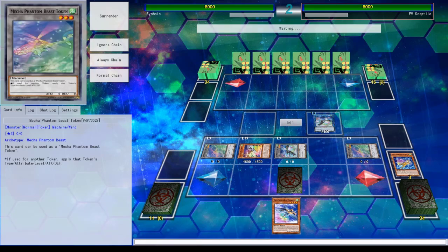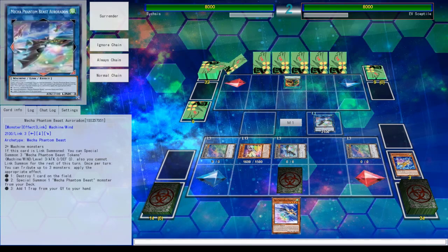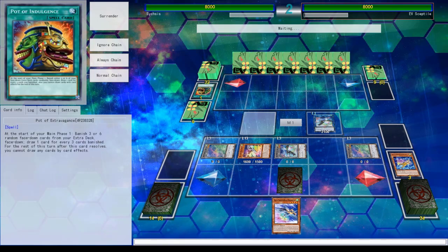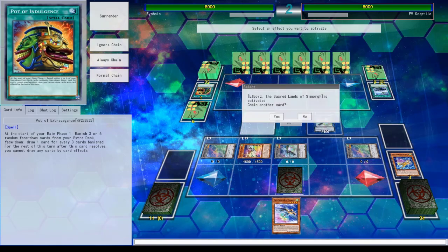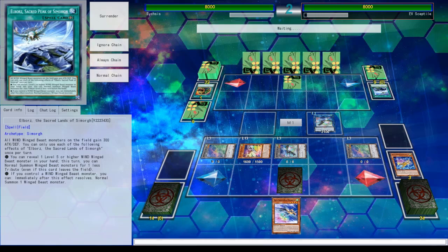That's what I like about this Link. Don't banish all three copies. And Pot of Indulgence. I still have a copy. No, I just said 'a' — as in a single. It's unfortunate, but it could have been a lot more unfortunate. So you have a monster that gives you an additional normal summon, and you have a field spell that gives you an additional normal summon — is that correct? Yep.